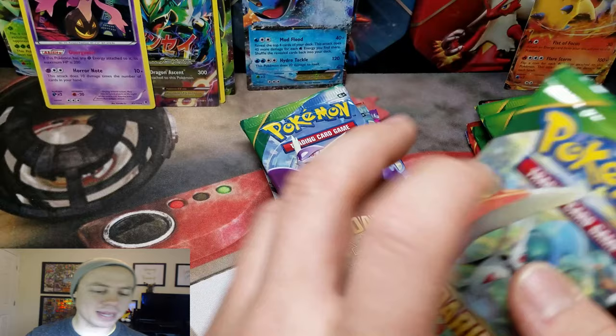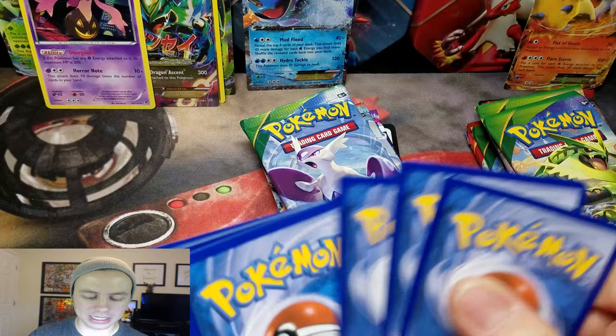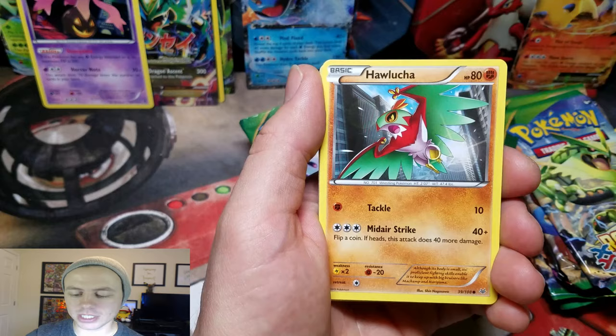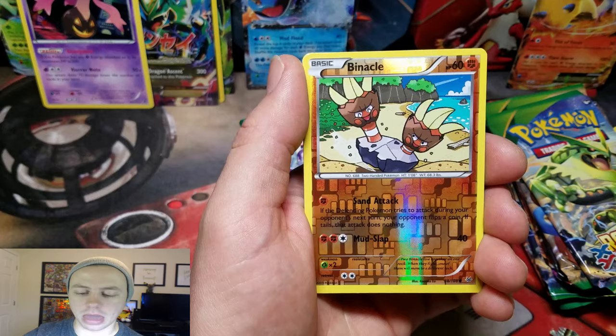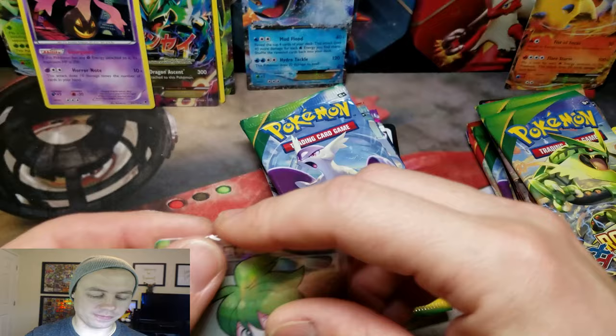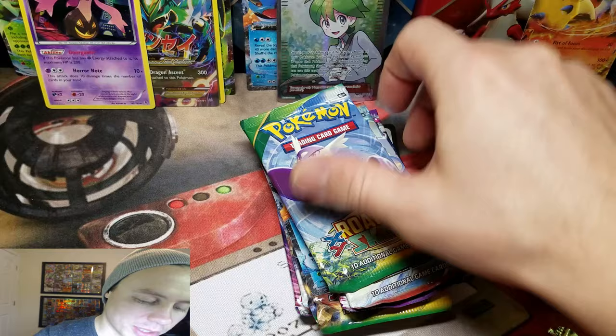The best pull we got out of these Sceptile Tins was of course the Mega Rayquaza EX — that thing is BEAST! Now back to Roaring Skies on the Swampert tin. Gligar, Volbeat, Inkay, Hawlucha, Dragonair, Gallade, Spirit Link, Galeforce — all gone. Minccino Reverse. Nice! And a Wally Full Art! Haven't gotten one of you in a while. Very cool — a Wally Full Art from our first Swampert pack.